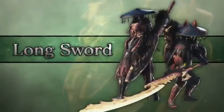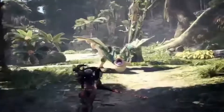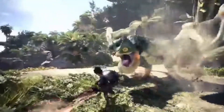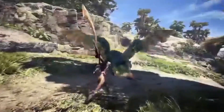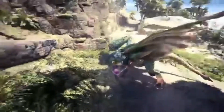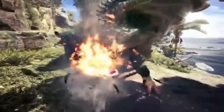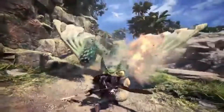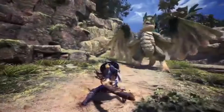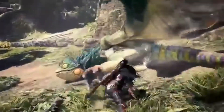They also showed off using the slinger ammo with the sword out, and the grapple hook move during that, which I think knocks off a piece of the monster. It makes it so you can use the slinger ammo, and I believe it weakens that area so you do extra damage. Just three more months!